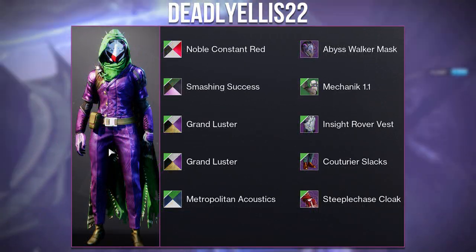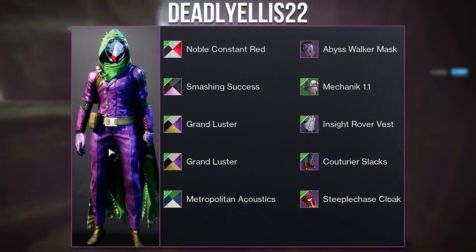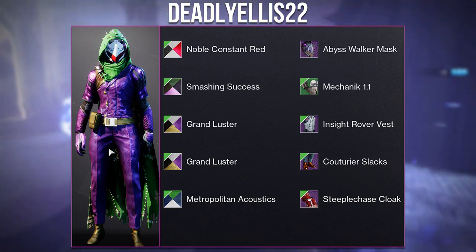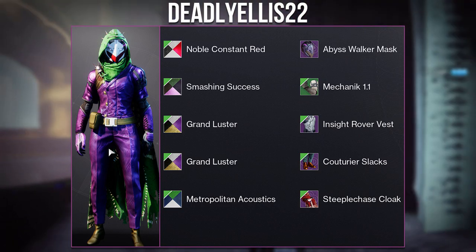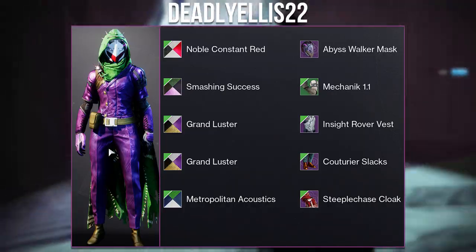This final Hunter set is from Deadly Ellis 22, based on the Joker. The Abyss Walker Mask is a fantastic choice — it gets that blood smile on the face and the eye shape makes it look very menacing. I also love the other pieces and how they managed to incorporate an uncommon piece. The colors work so well throughout, and you definitely captured the look of the Joker.